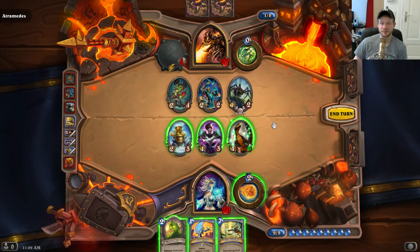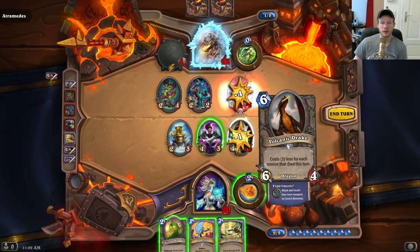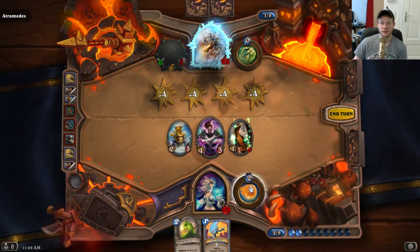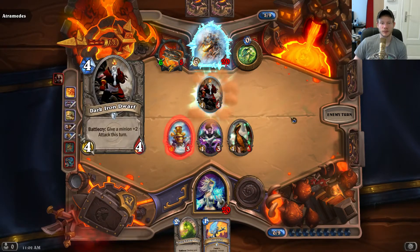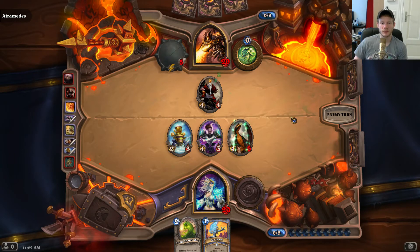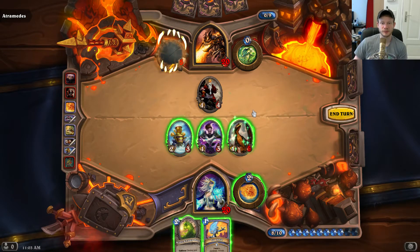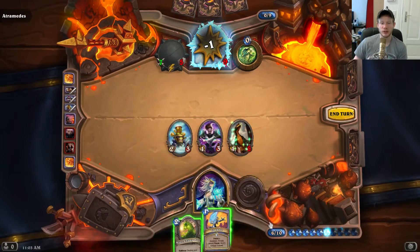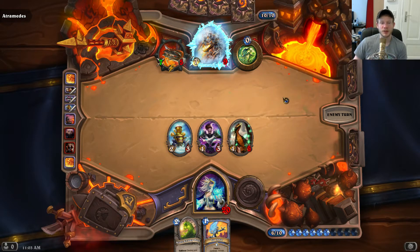From this point, we won already. I just freeze him every single round — he almost has no cards so we can play Flamestrike. There's not much he can play now. We deal 10 or 11 damage this turn, and I could play Flamestrike, but next round he's done anyway.